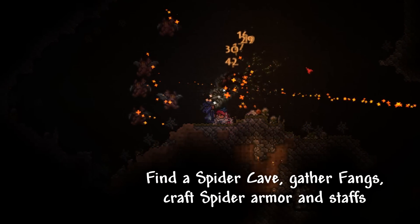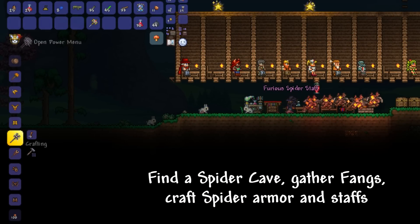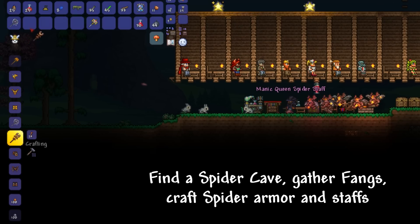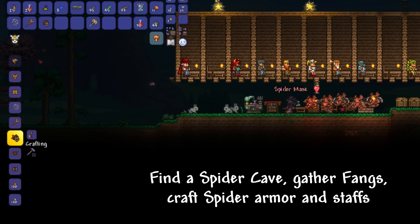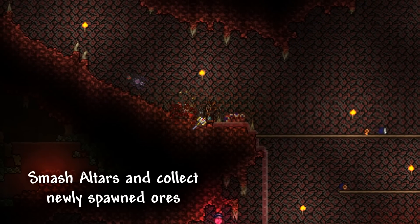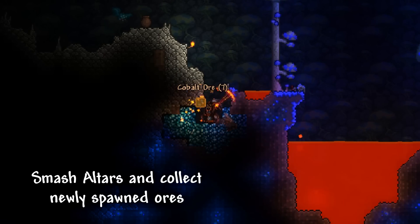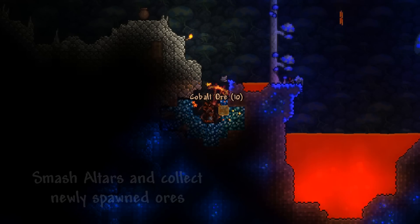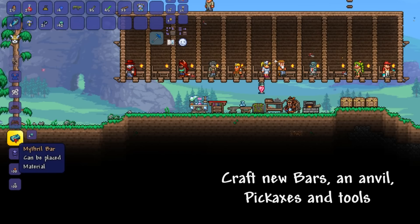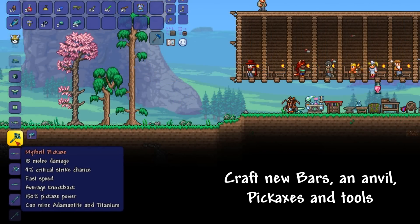After entering Hard Mode, first things first, we should find a Spider Cave, gather Fangs and craft Spider Armor and Staffs. Now that we can protect ourselves, we can head back to the World's Evil Biome, smash Altars and collect the newly spawned ores. Then we can craft new bars, an anvil, pickaxes and other tools.